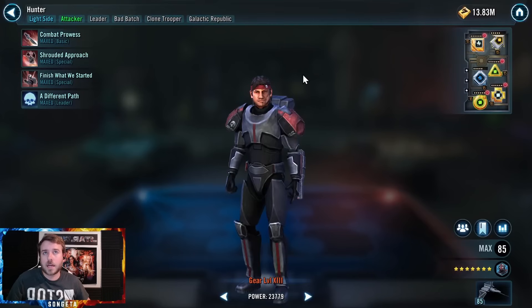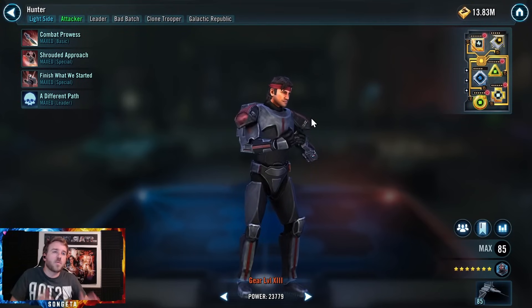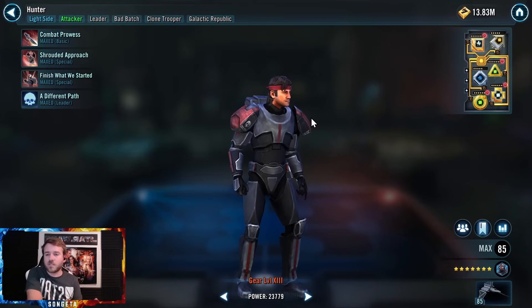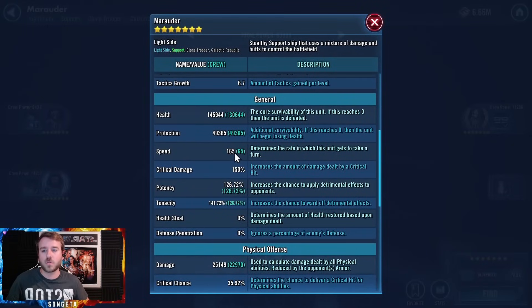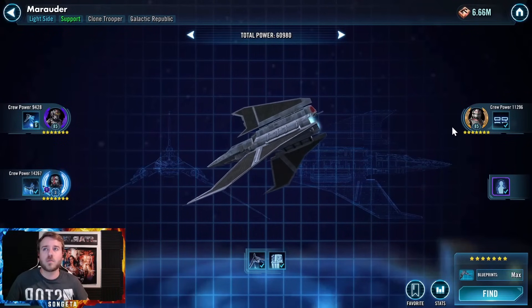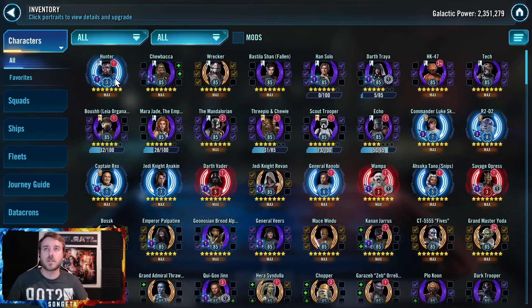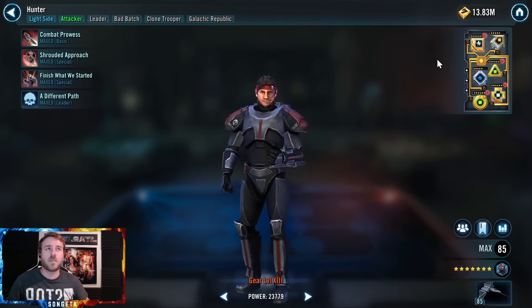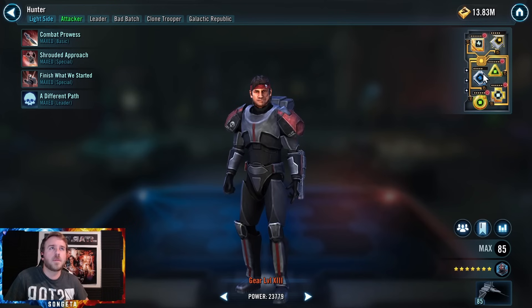Marauder — I got Hunter to Relics. Gave him Relic 3. When I took him from gear 12 five pieces to Relic 3, I got one extra speed on Marauder. It was kind of a ripoff. But I went from 164 to 165 speed. I'm working on Wrecker as well, and Tech will also be a target. I'm favoriting Hunter right now because I also sliced up a bunch of his mods. Maybe I went from 163 to 165. I'm working on six-dot mods for him.